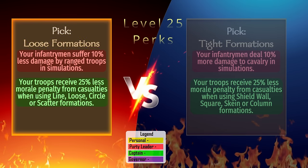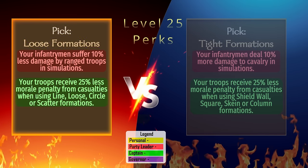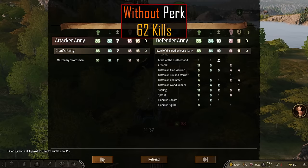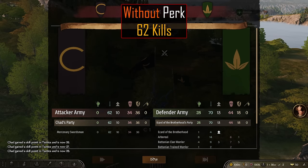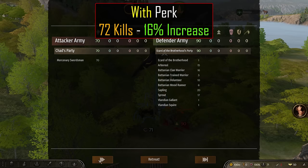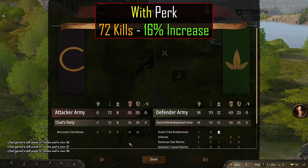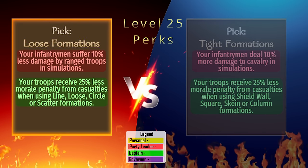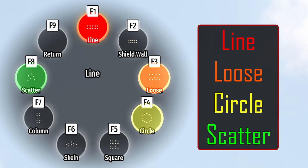Loose Formation: This perk reduces the incoming damage from enemy archers to our infantry by 10% for auto-resolve battles. We can see in testing without the perk we only inflict 62 casualties on the enemy, but 72 with the perk, which is a 16% increase. The secondary captain perk reduces morale loss by 25% from casualties taken while in line, loose, circle, or scatter formation.